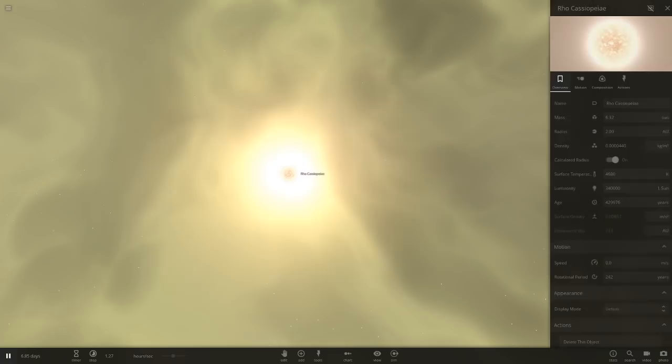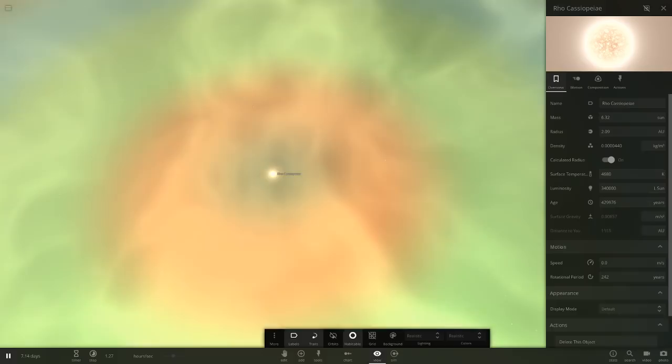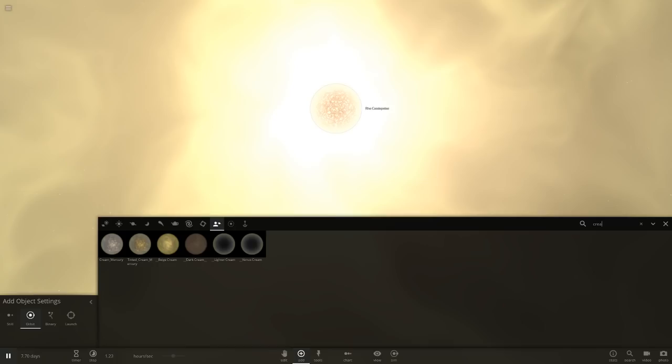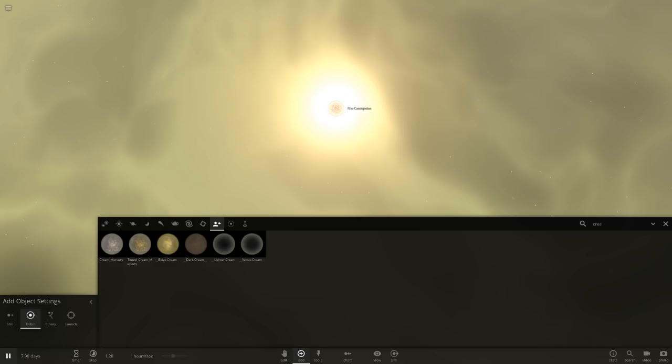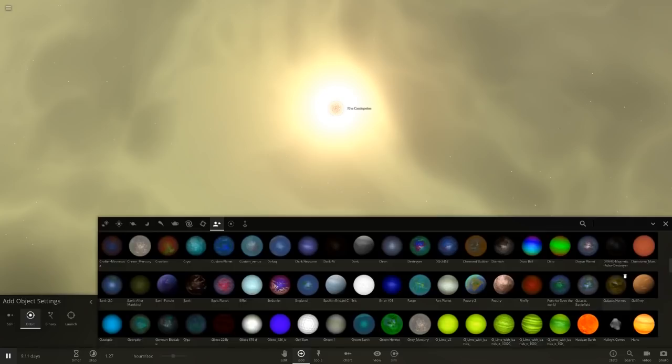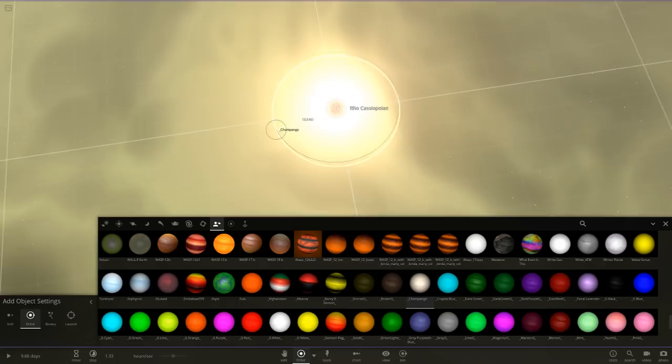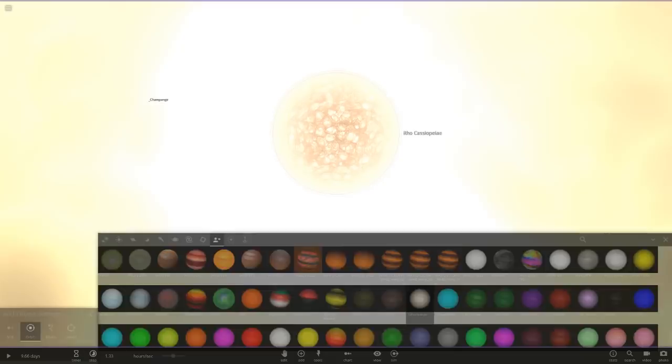Looking at the Habitable Zone, it's quite a big one, so we can definitely build an interesting system today. For the first planet, if I search 'cream' I have a few templates set up for this video — light or dark cream, lighter cream, Venus cream, and beige cream. These two black ones were built off the cream mercuries which I just retextured. We've also got some gas giants to use. Let's start with a gas giant — I want the champagne object. This is probably the closest gas giant to cream I have. Let's have it quite close to the star as a hot Jupiter.